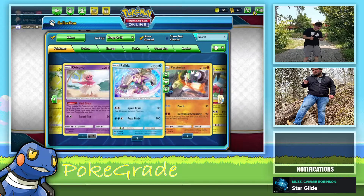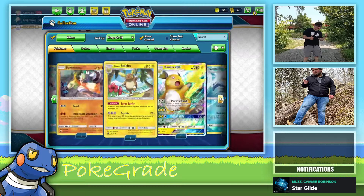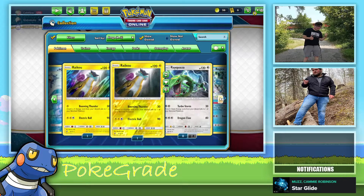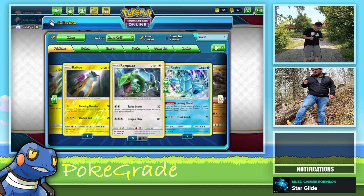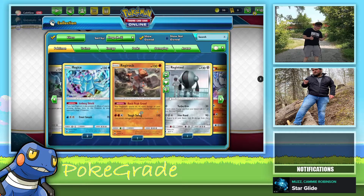Each player discards the top card of his or her deck — this attack does 60 more damage for each energy card discarded in this way. That's not horrible. Raticate Break — there you go. Essentially you're getting them down to 10 HP. Yeah, those were really annoying to run into.